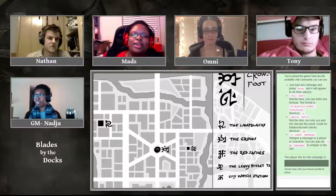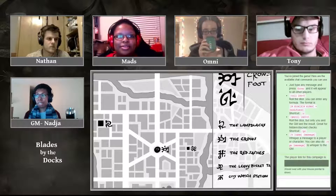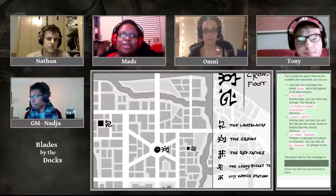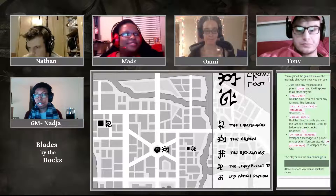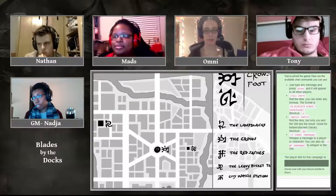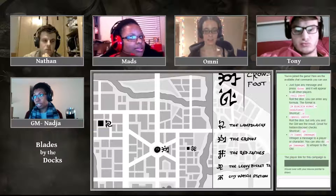Going around old opium den pals, casually mentioning: 'I've heard the Lamp Blacks have something good.' Which is probably going to get them killed — or at least really tired. Another player offers to assist, going along to corroborate the story. The assistant takes one stress to help.